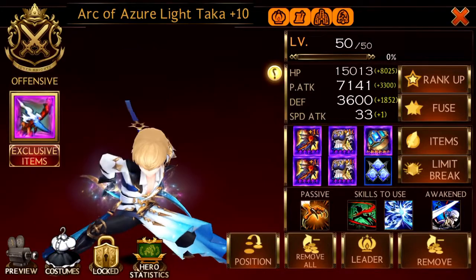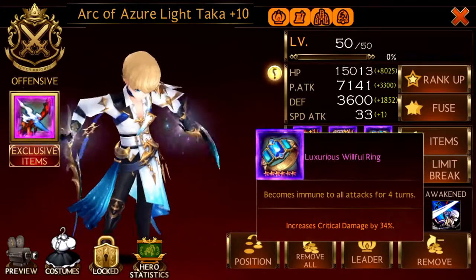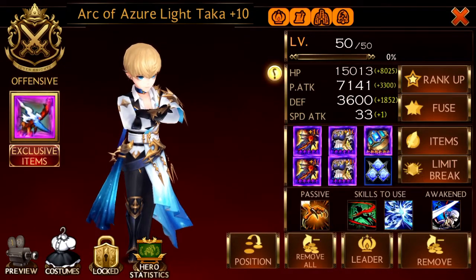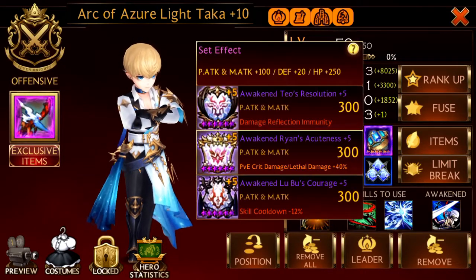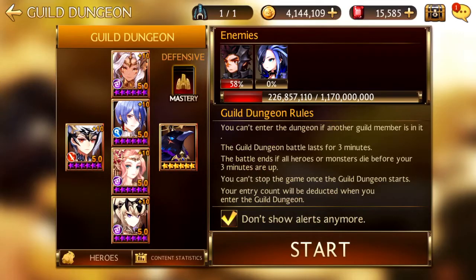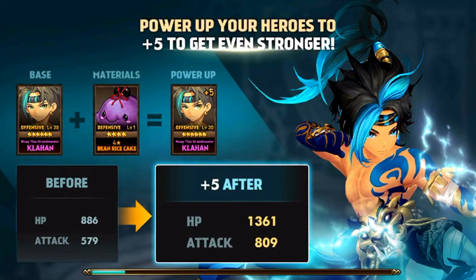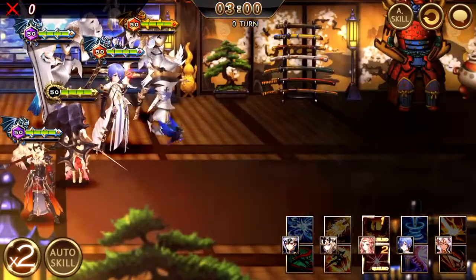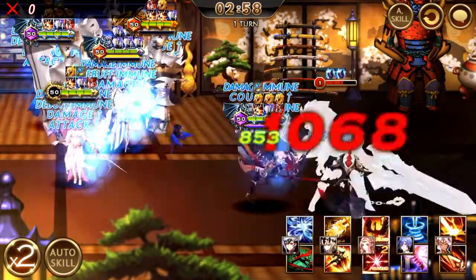For Taka, he has a Willful Ring — not Life Steal. Willful Ring and increased crit damage by 34%. The Willful Ring is because Sieg will always target him, so you want it to protect. He also has Damage Reflect instead of another jewel such as PvE attack. It's better if your Guild Buff has Lethal Rate, and this will ensure that Taka will keep doing Lethal damage.